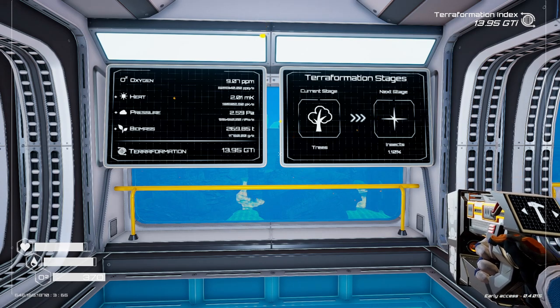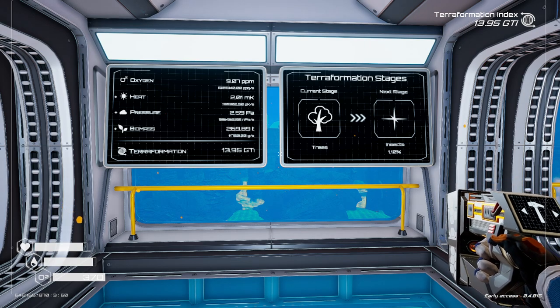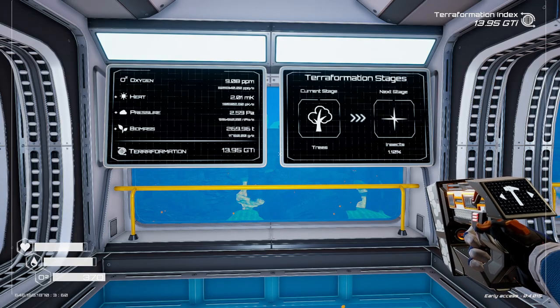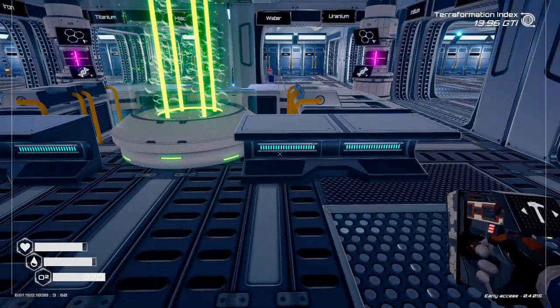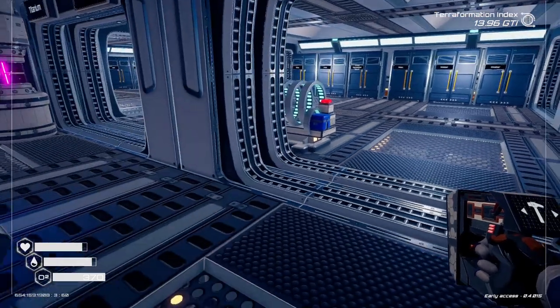Welcome back to Planet Crafter. We're going to check our oxygen before we put down our tree spreaders. We're looking at 9.08 ppms, so let's see what happens when we put 12 tree spreaders out. These should be almost done — yeah, okay, those are almost done.